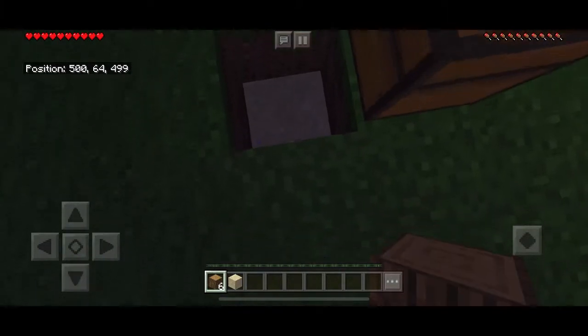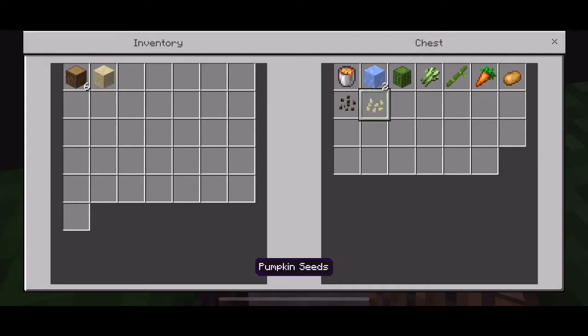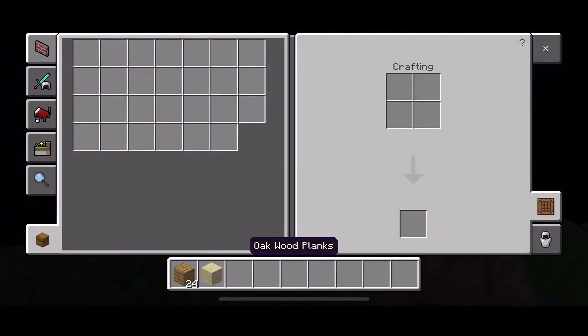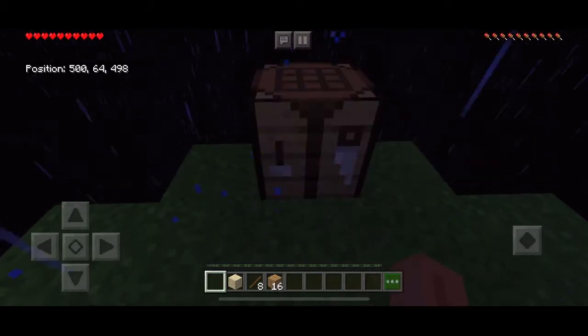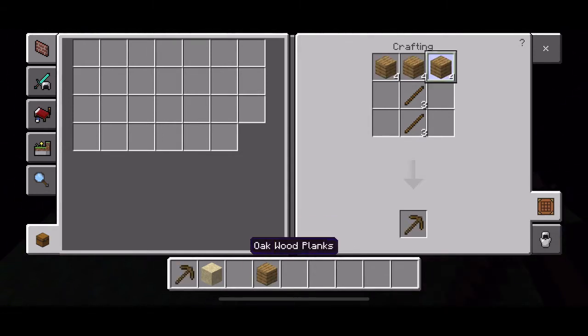I'm not going to get the chest contents right now — I'm focused on making my gear. I'll make a pickaxe, I'll make an axe, and then I'll make a hoe.